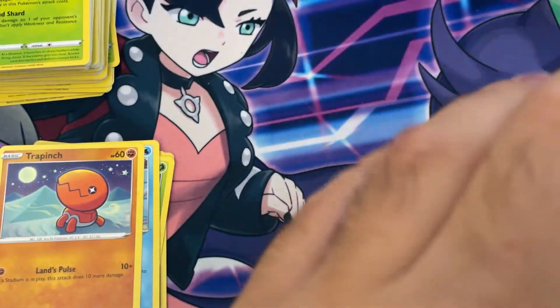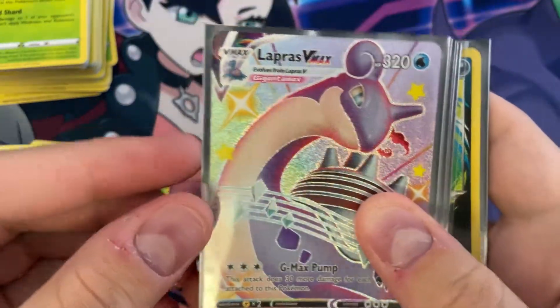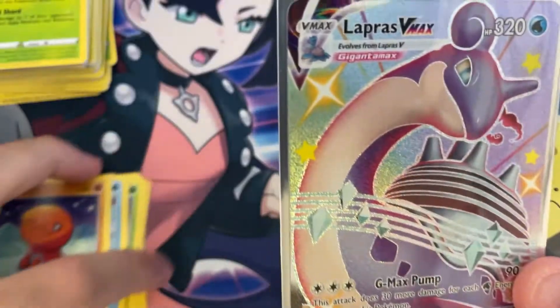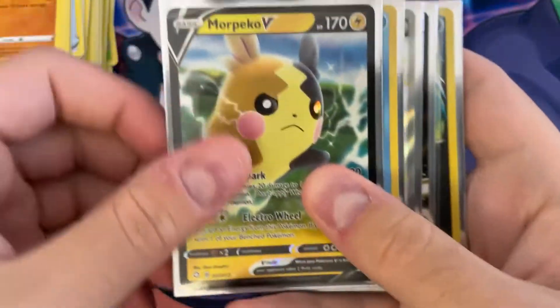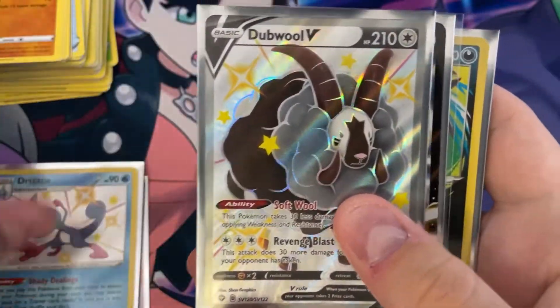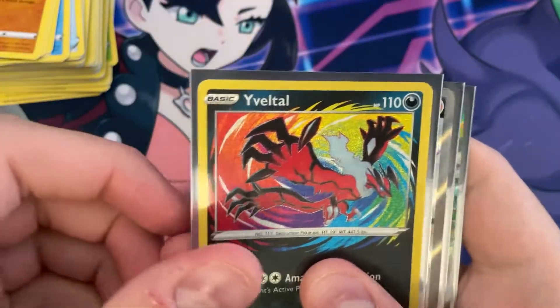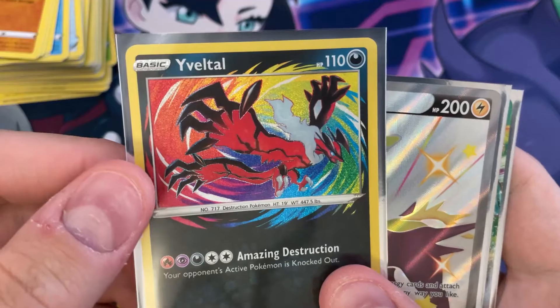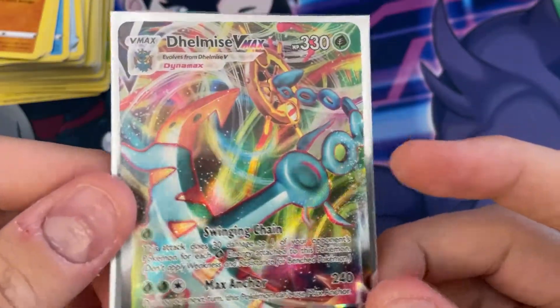And that is all the packs we have today. Like I said, I have two ETBs on the way. Let's take a look at our pulls: Shiny VMAX Lapras — definitely our best pull of the day. Morpeko V, Shiny Drizzile, Shiny Double V, Pikachu V Promo, Shiny Morgrem, Amazing Rare Eevee, Vettel, Bolton V Promo, and Delmise VMAX.